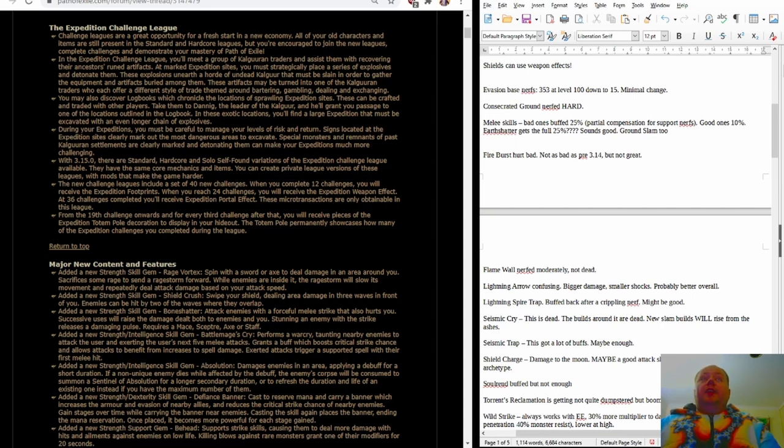Consecrated Ground, however, has been absolutely gutted — it basically doesn't exist as a mechanic you should pay attention to anymore. Melee skills across the board picked up a 25% damage increase unless they were super meta ones. This is a partial compensation for the support gem changes, so melee skills are going to improve relative to the meta. This will not include Cyclone, which is only getting a 10% buff. Spell gems are going to be coming down a little bit.